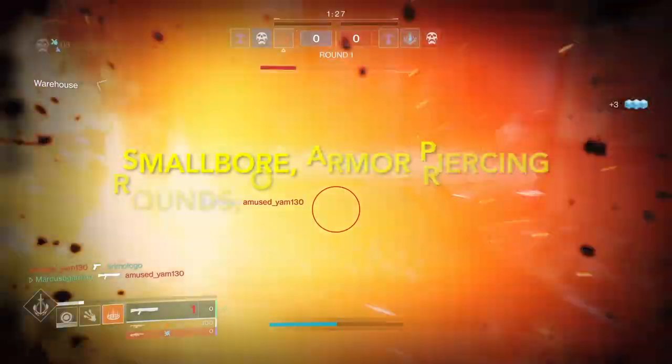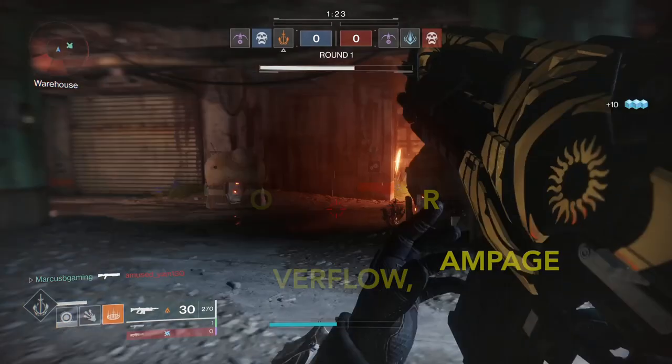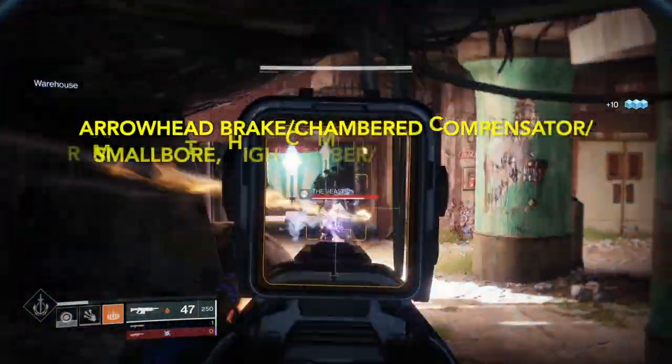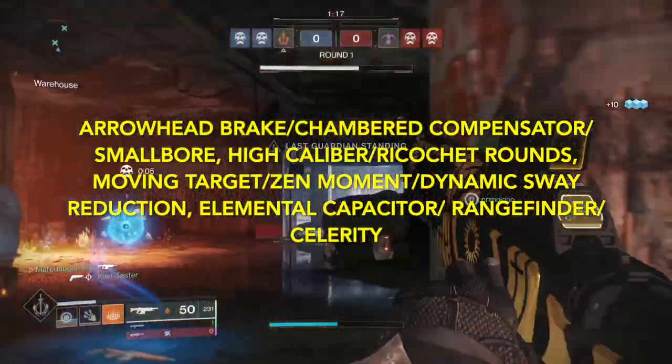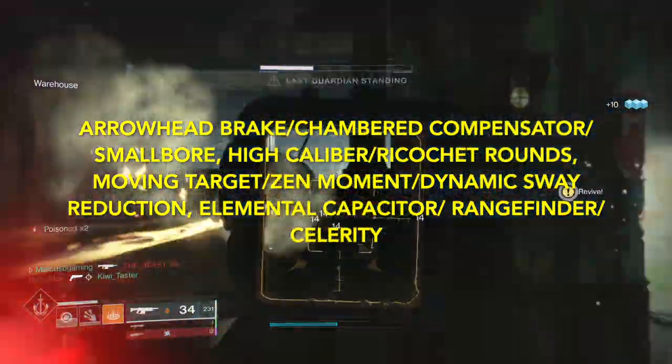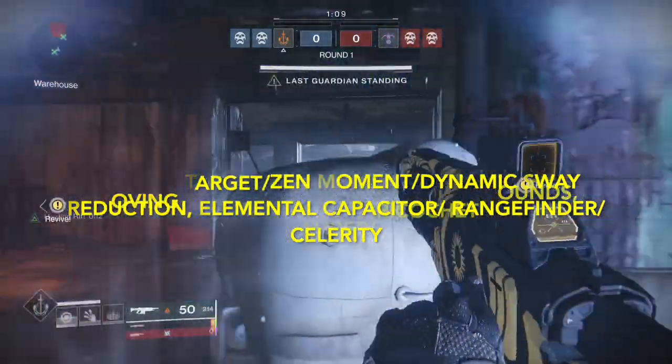My PvE roll is Small Bore, Armor Piercing Rounds, Overflow, and Rampage. For PvP: Arrowhead Break, Chambered Compensator, or Small Bore in the barrel; High Caliber or Ricochet Rounds in the mag; Moving Target, Zen Moment, or Dynamic Sway in the next slot; and Elemental Capacitor if you run Void, Rangefinder, and maybe Celerity in the last slot. Depends on your playstyle.